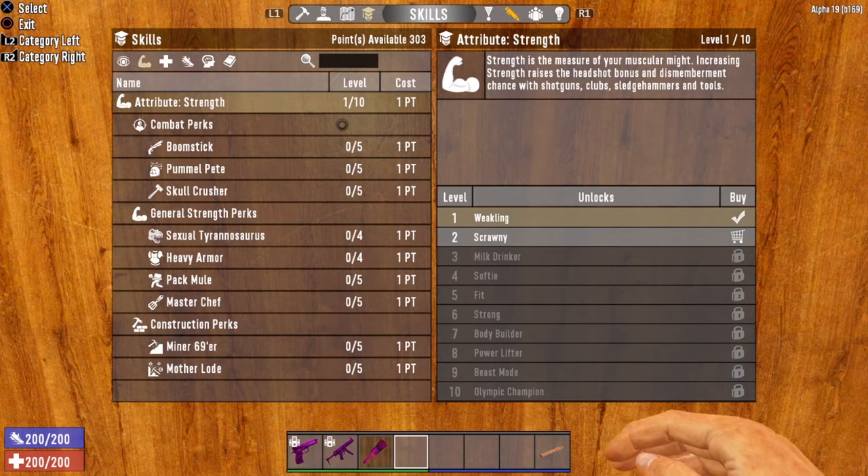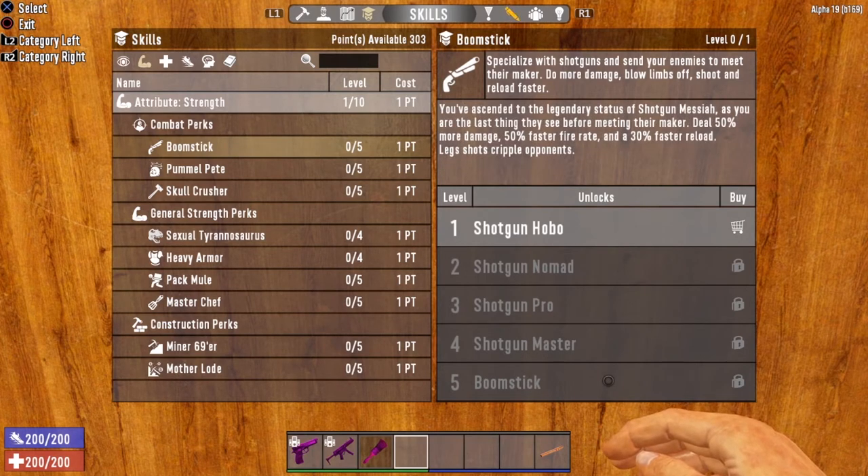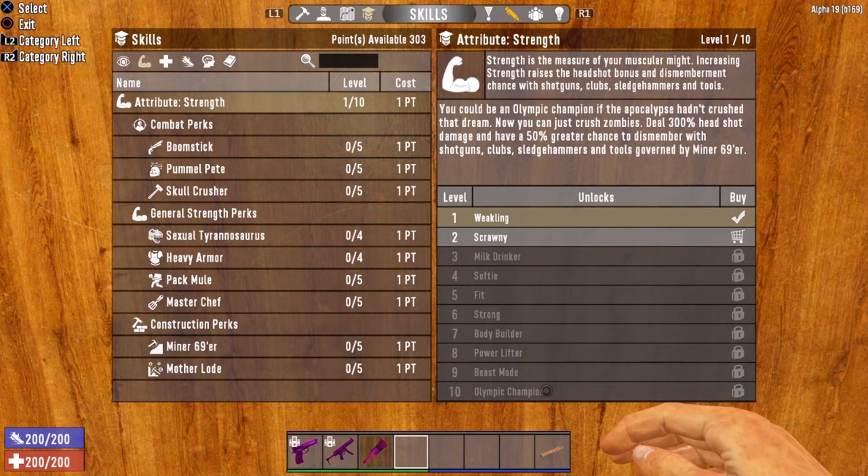The Auto Shotgun is governed by the Strength attribute, and the governing combat perk is the Boomstick perk. As you increase your Boomstick perk, you'll be dealing more damage, firing faster, reloading faster, stunning enemies for longer, and increasing the chance to dismember. Once you get this bad boy all the way up to Boomstick level 5, you'll be dealing 50% more damage, have a 50% faster fire rate, and a 30% faster reload speed. You will also increase your stun to up to 8 seconds and have a chance to cripple opponents by shooting them in the legs. The Strength attribute will also give you extra headshot damage and a greater chance to dismember — all the way up to level 10, which means 300% headshot damage and a 50% greater chance to dismember.